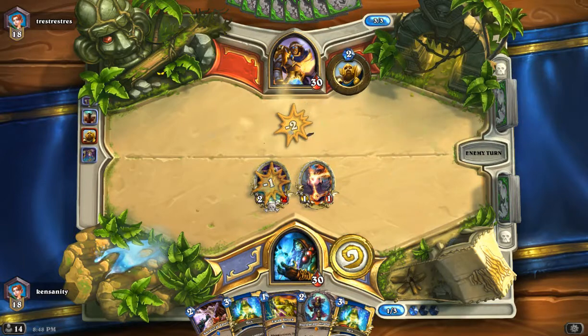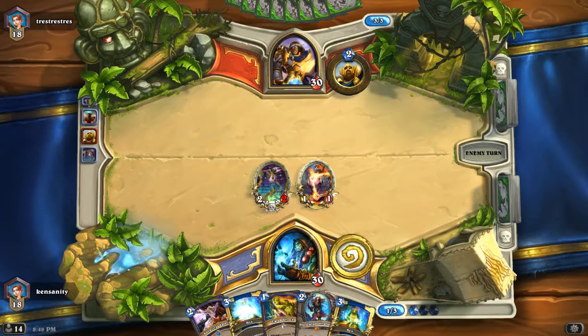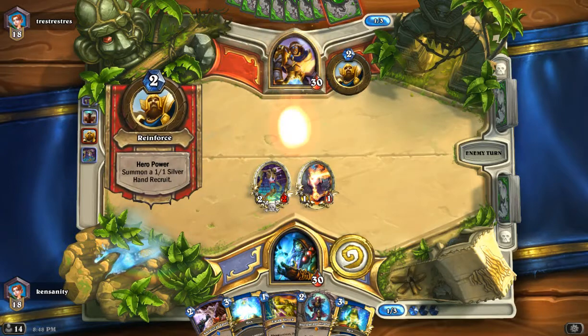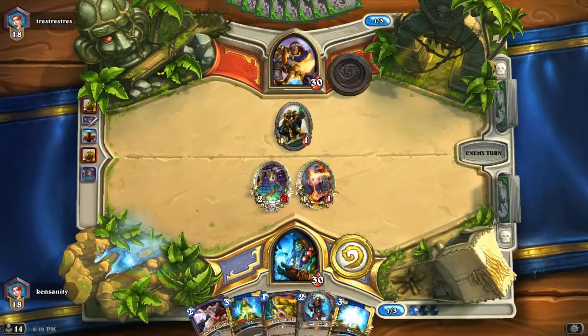Now I've got two creatures on the board. That means my opponent's going to have to use two things to negate my advantage here on the board. I don't care about damage with this guy — he is just buying me turns until turn 8. And then we'll see what happens.